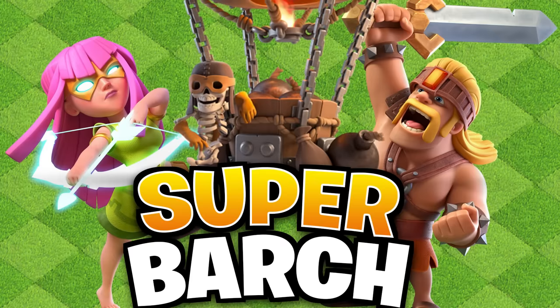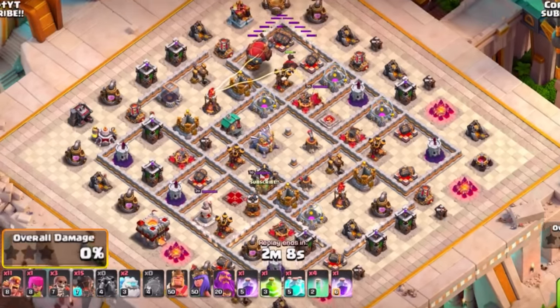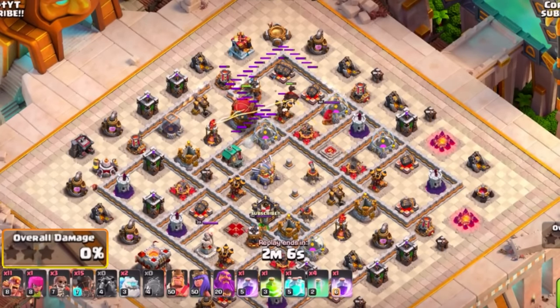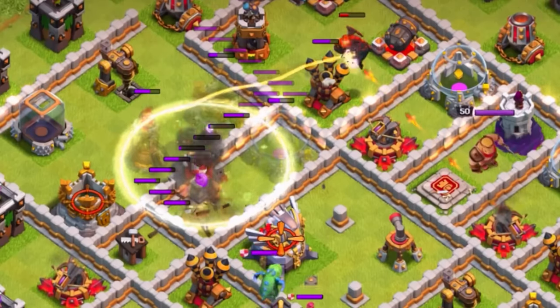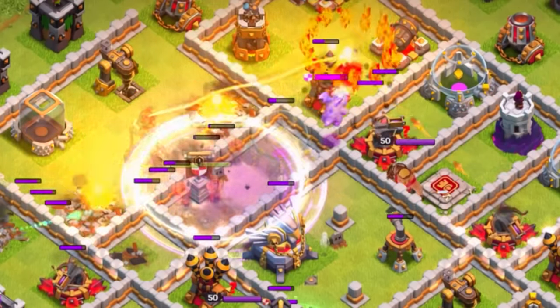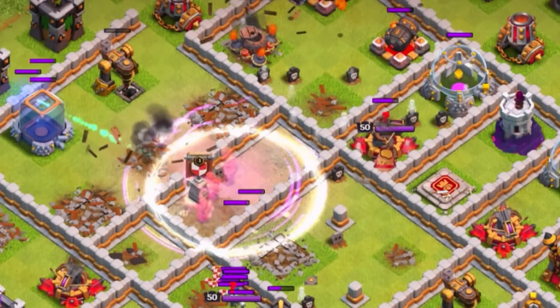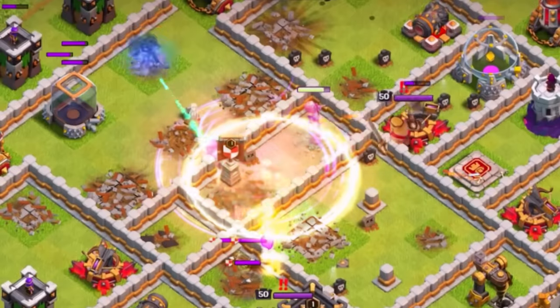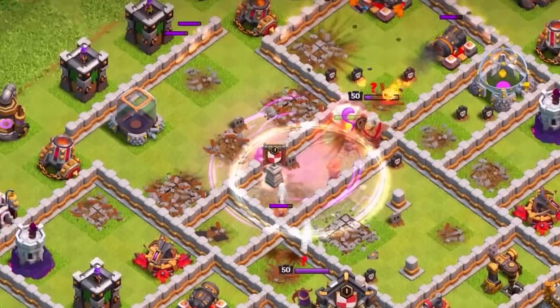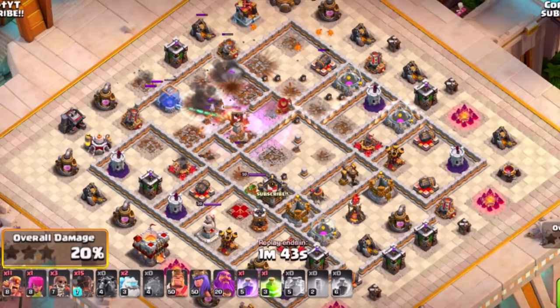For Town Hall 11, you can fully take advantage of a super barb style attack. You'll be using a blizzard instead of a super archer blimp, which gets amazing value with a lava hound to tank. In the blimp, use invisibility with a clone, another invisibility, rage, and time the remaining invisibility spells roughly four seconds apart. This can clear out the enemy CC and a ton of value.